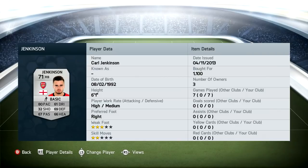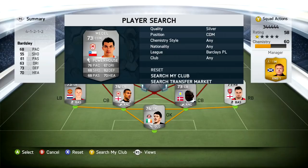At the right back position we have Carl Jenkinson. Been decent, no assists. His crossing isn't that good, but really, really good defensively on the wings. He feels a lot faster than 80 pace, and he's really, really strong as well.